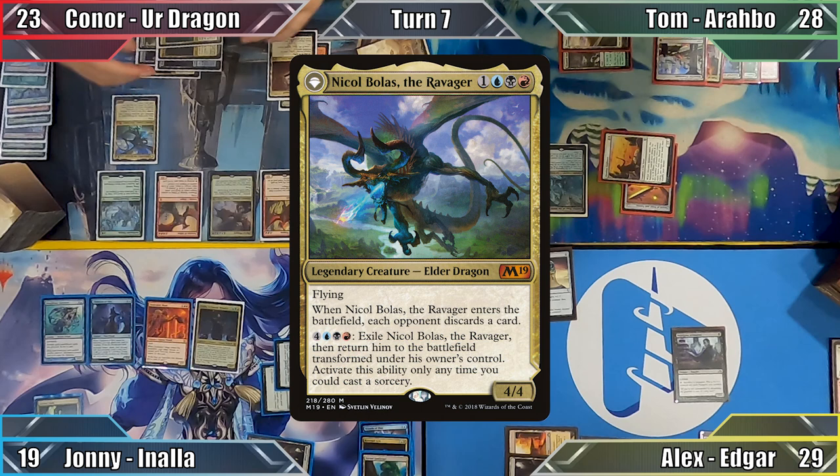Tom recasts Metallic Mimic, once again naming Cat, and recasts his commander. He scrys 1 thanks to Path of Ancestry, keeping the top card of his library, and Arabo enters with a +1/+1 counter thanks to the Mimic. With no way to block Connor's flyers, Tom passes to me.